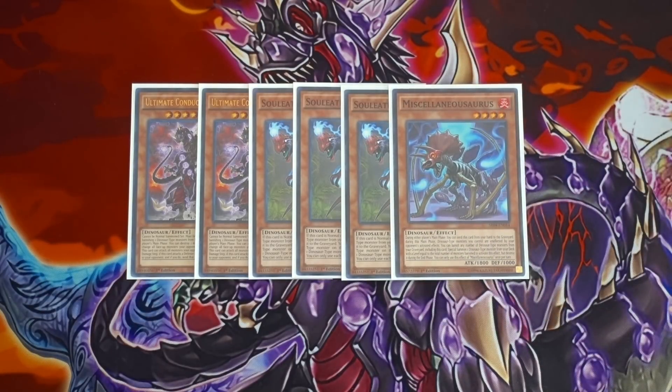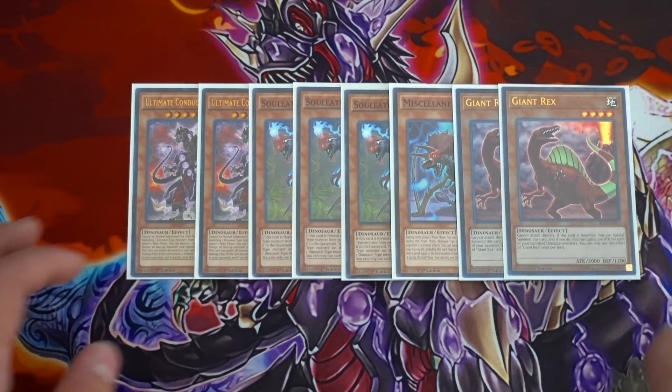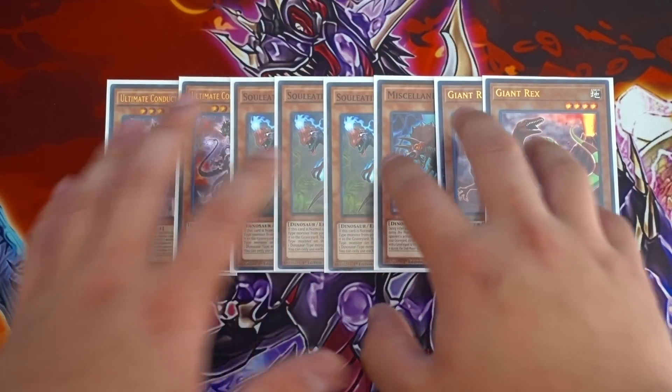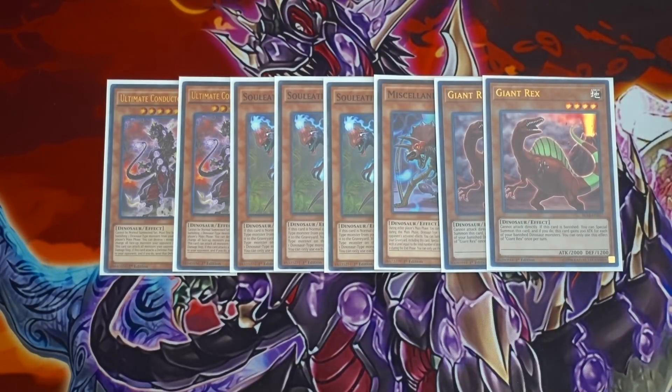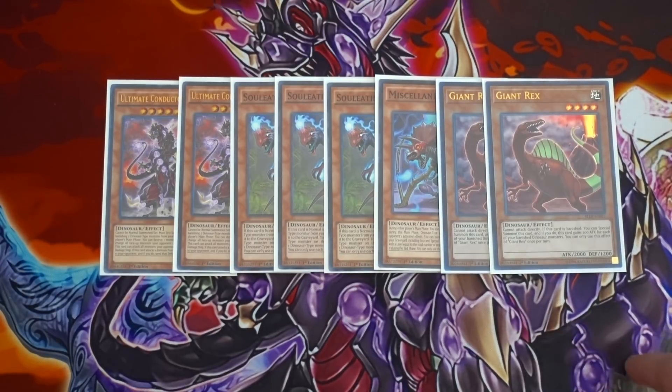Once you're pitching Miscellaneousaurus to the graveyard, you're thinking nothing else but OTK your opponent, because if this card is in your graveyard, you're already going to OTK your opponent within that turn. One Miscellaneousaurus is still a really good card. Next, I'm playing double Giant Rex. This card is still really amazing — one of the best cards to make Rank 4 XYZ plays. When this card gets banished, you special summon it back from your banished pile, which combos really well with Miscellaneousaurus and Ultimate Conductor Tyranno. Summon Conductor Tyranno, banish this card and another dinosaur from the graveyard, and Giant Rex comes back giving access to more Rank 4 XYZ plays, Trishula, or Zambala.